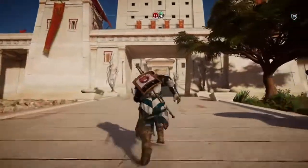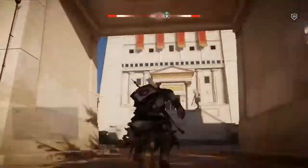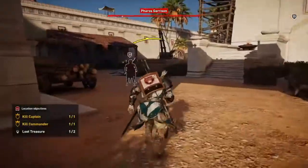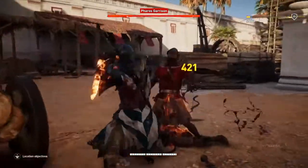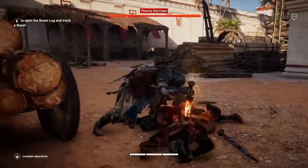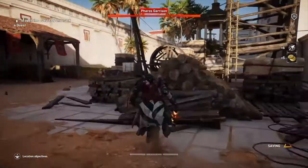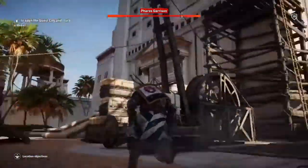So what you want to do is you gotta kill the guards. If you want to find out how to get the fire sword I'll be telling you in another video, just in case you don't have it.